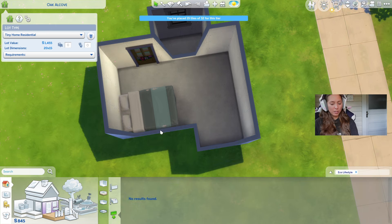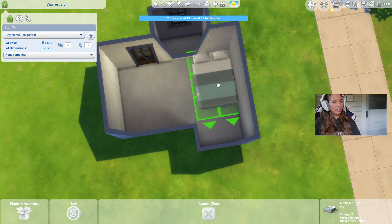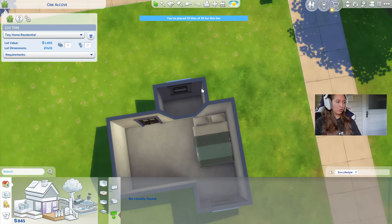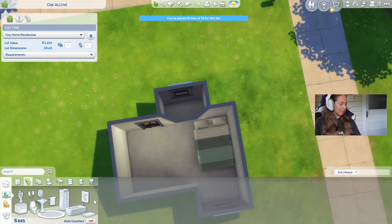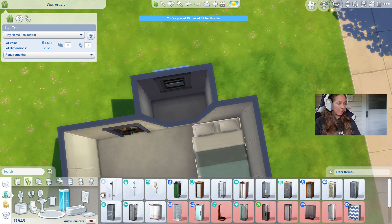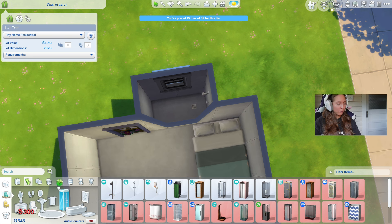Wait, I have a concept. Let's move the bed over here, and then maybe we could do a sink and a toilet. I don't know if this is going to be functional, so I'll have to play test it at the end. We could use this cheap one — 300? Oh my god, that's rude.